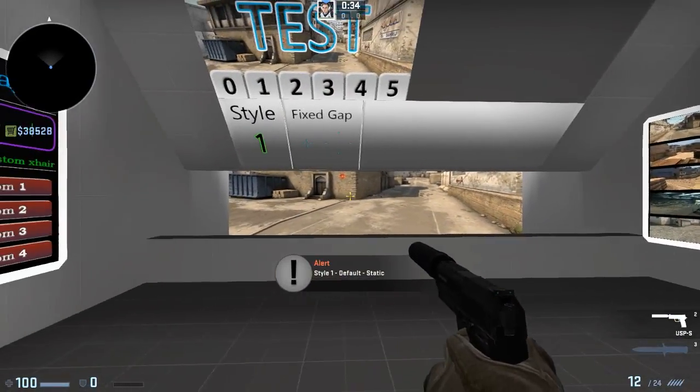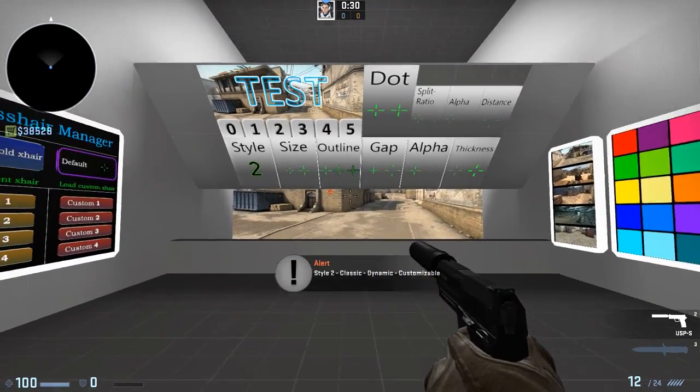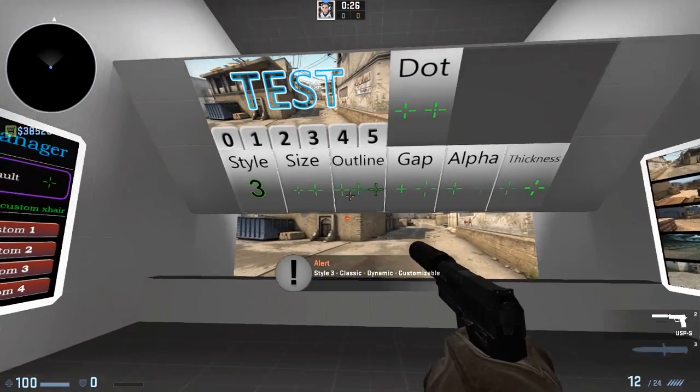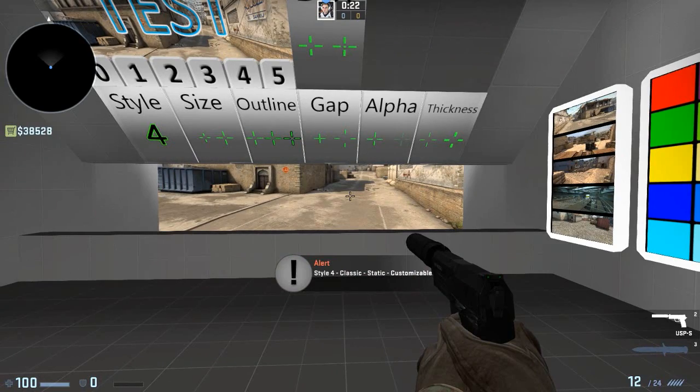one for the static default, two for classic dynamic so when you're moving around it will jump up and down, three for classic dynamic, and four is classic static. This is the one that I personally use.